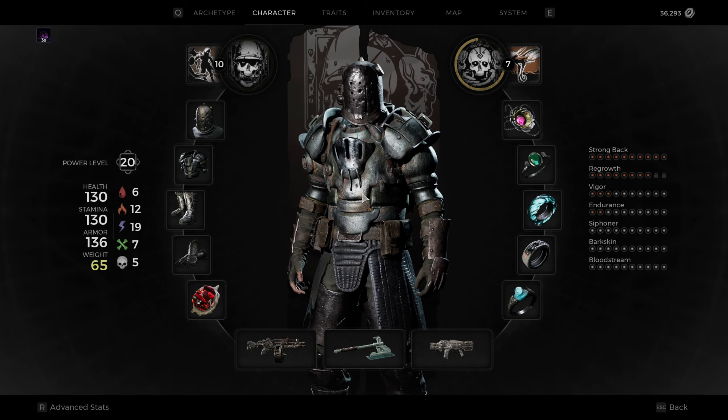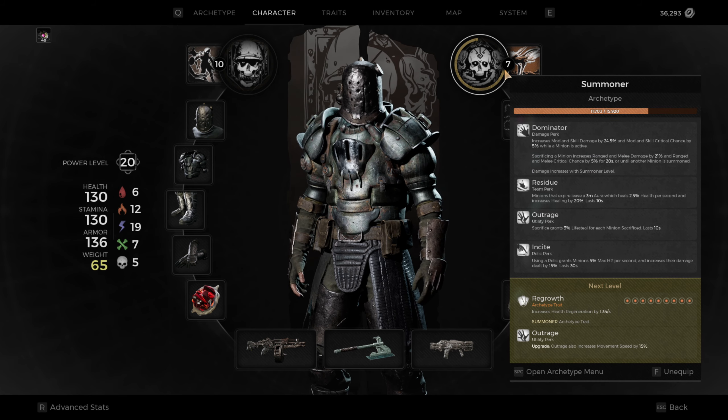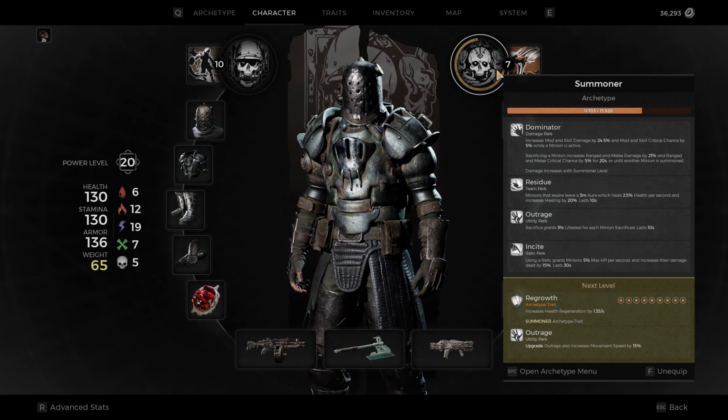So first of all, at the moment I'm still maining Challenger. I did pop Summoner as a secondary because its trait offers a health regen, which is very nice and very good to add with your Challenger build.